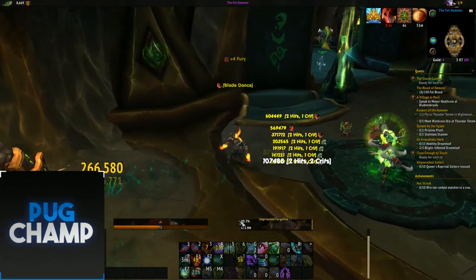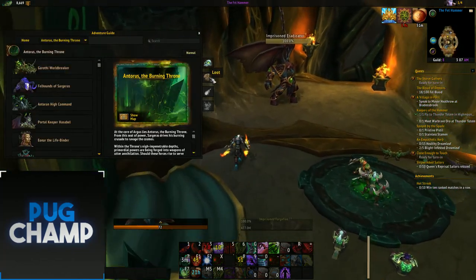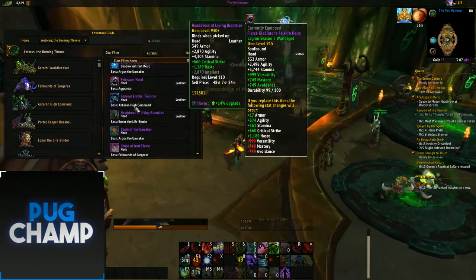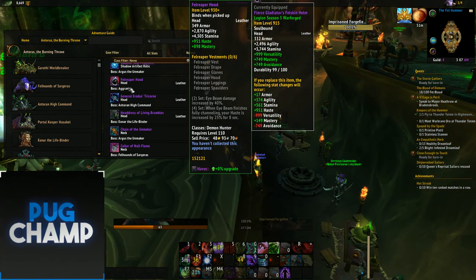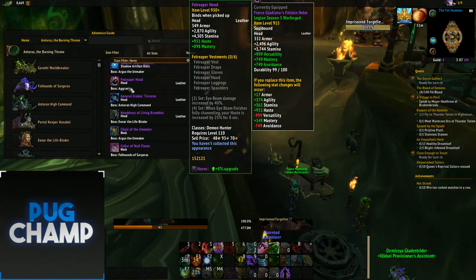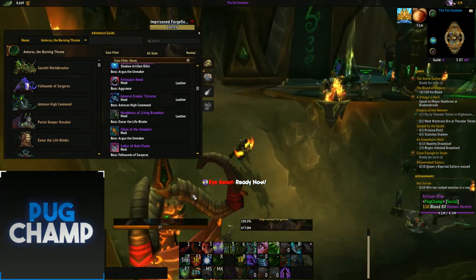Especially with the change to the Tier 21 2-set where you get haste every time you use Eye Beam, it's just really, really good to use the Eye Beam build. And as you can see, Eye Beam damage is increased by 40%, and obviously when you get that before you go into Meta and then use Meta, it's just crazy, crazy good.